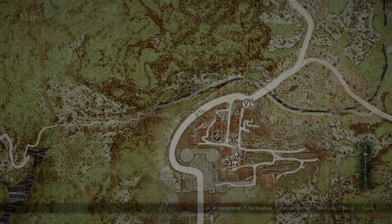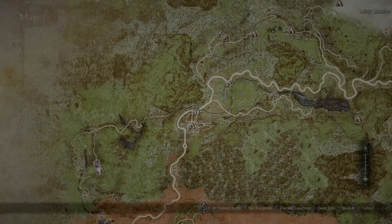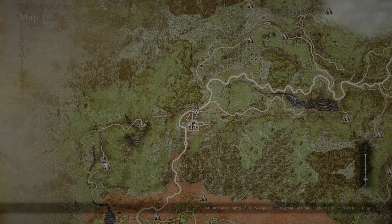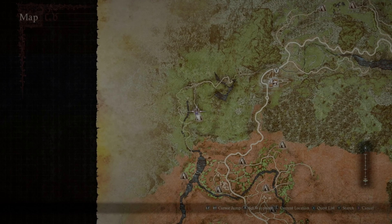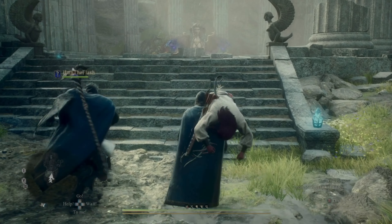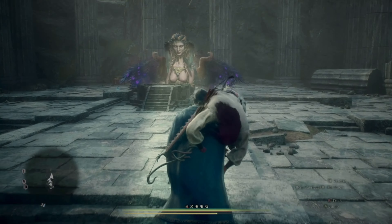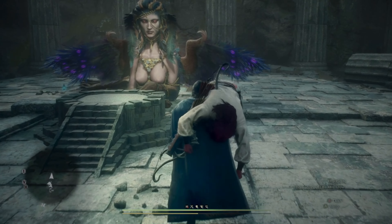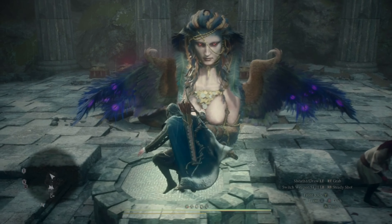If you have the straight hair character, go to the north side of the checkpoint town and look around there. Once you find him, grab him, use the stone like you did on the other character, and bring him back to the sphinx. You can drop him anywhere near the sphinx and then talk to it.